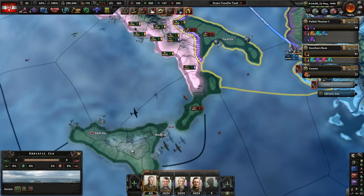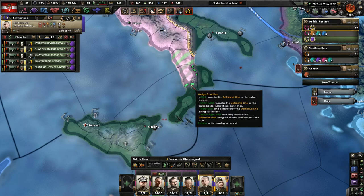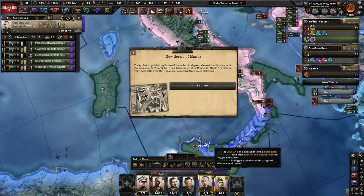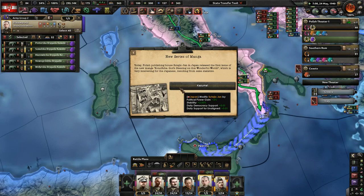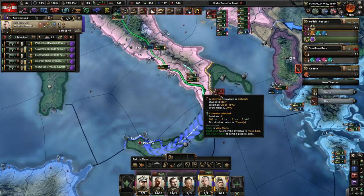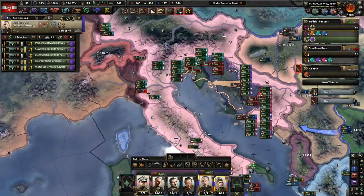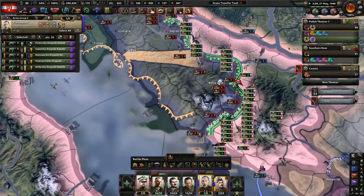I don't know how Italy's not dead yet. Come on - Italy's gotta give up some time. I want to end this with a peace conference. New series of manga - so today Japan gets plus 2% political power, stability, democratic support, and unaligned. That sounds like we could really screw the world up. Cancel Lend-Lease - that's okay, whatever.